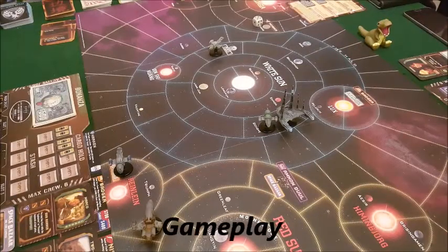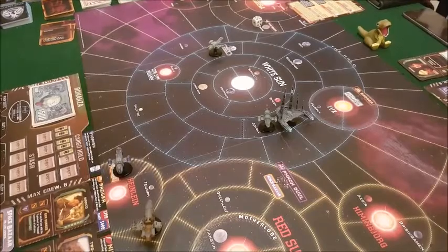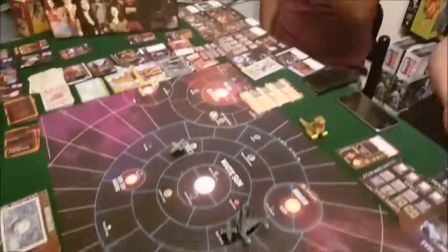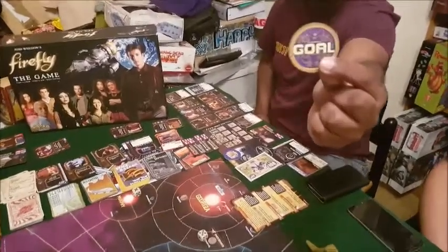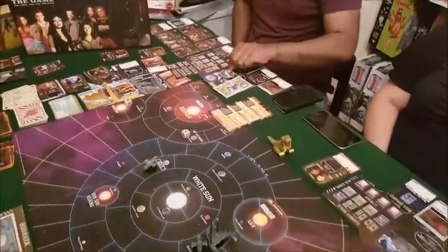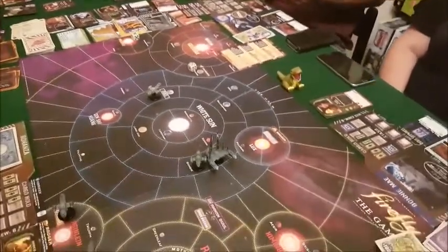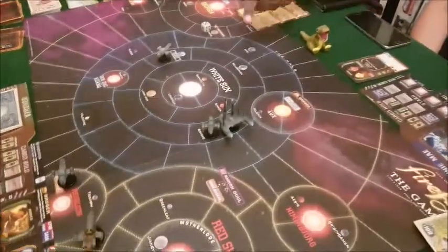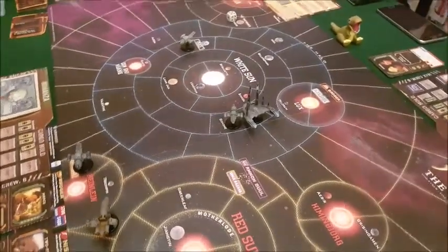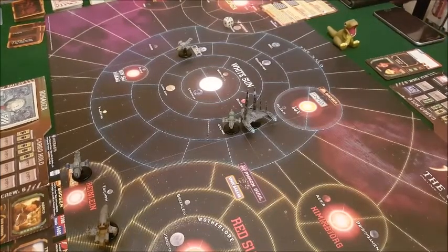We're back. This is the gameplay turn. Just to give you an idea of where we're at — Ash has completed the first goal. He's also got a warrant and a ton of crew, though not a lot of money. Pretty surprised he hasn't gone to Badger to clear the warrant, but the alliance cruiser was there.